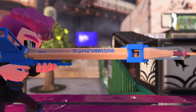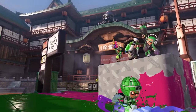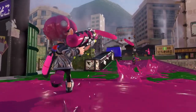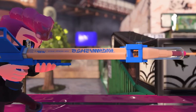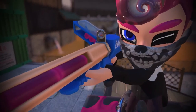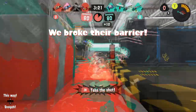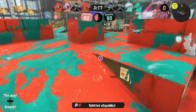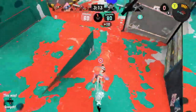The new weapons we're getting — the Sniperiter Charger, the Big Swig Roller, and the Splattershot Nova — are all made with different niches in mind for weapon types that already exist. I'm very confident in Nintendo's ability to make weapons within niches that still work alongside what's already there. The good thing about Splatoon 3, and any Splatoon game really, is that every weapon has always had some kind of viability, even if some aren't as strong as others.